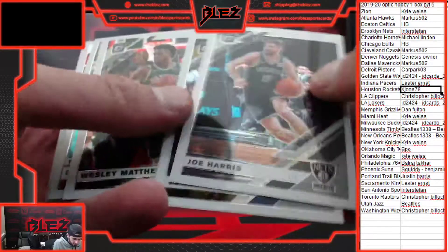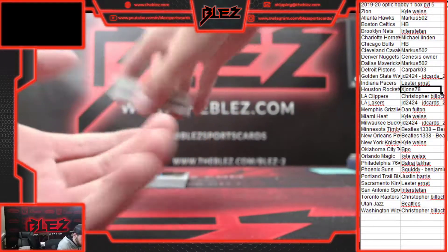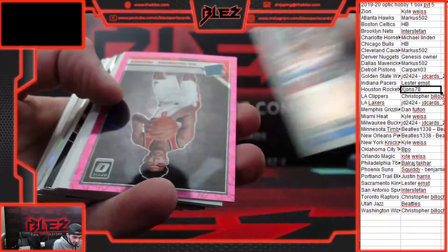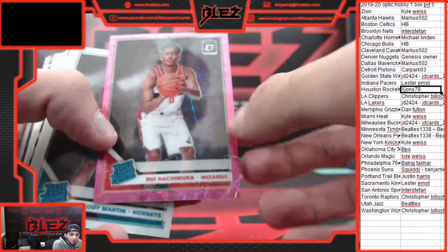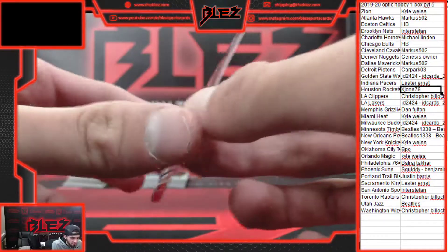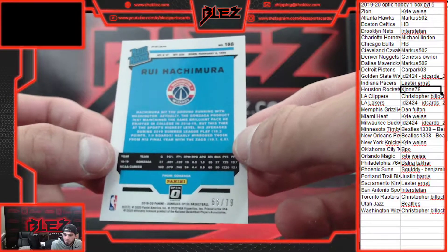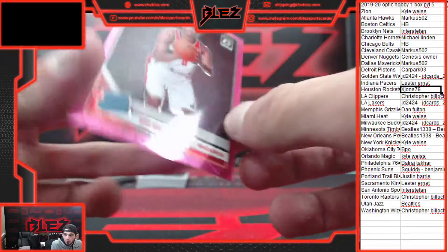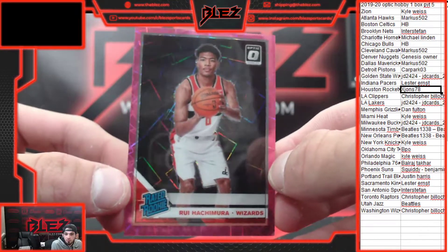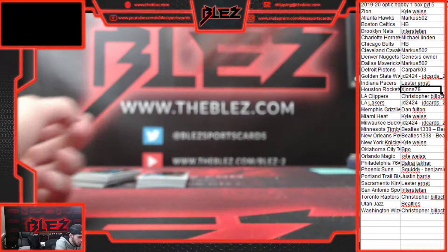Russ. Lillard. Luka. Pink Velocity of Rui off the filler — that's sick! Pink Velocity Rui, 66 of 79, that's numbered to 199. That is a nasty card. The pink and black velocities are the nicest parallels for sure. Nice hit, Billock.